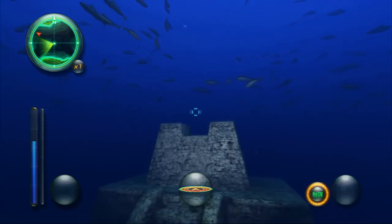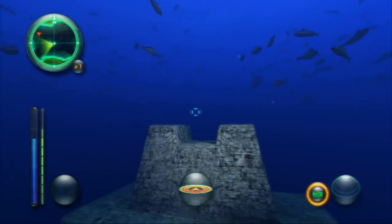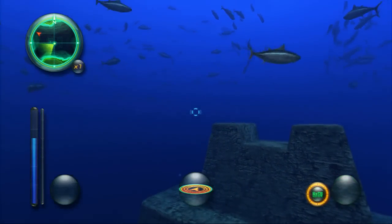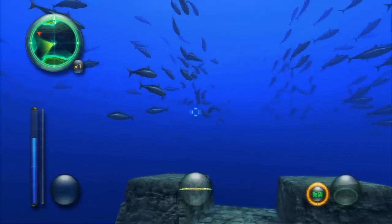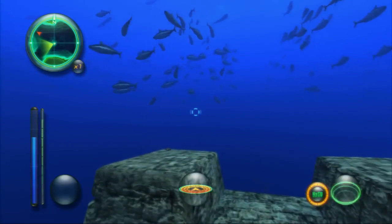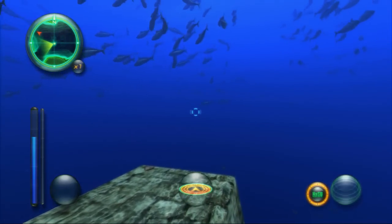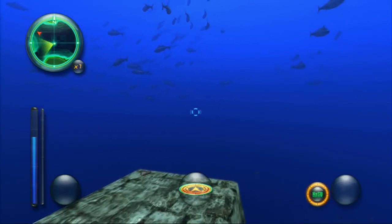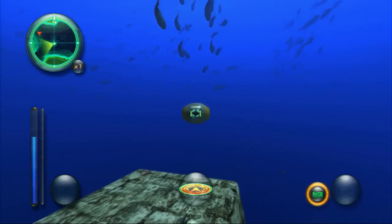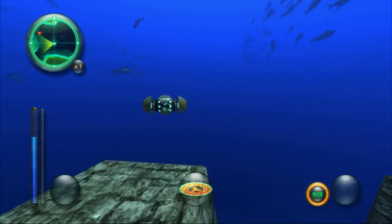So here we are at the shrine. You may have heard me mention before that all the same critters are not always in the same place at the same time. That's because Aquanaut's Holiday Hidden Memories has eight different patterns of marine life, and they rotate every time you leave the Syrah base. They rotate sequentially, so you don't have to worry about luck, but to find the right one, sometimes you do have to go back and forth through the base a few times.